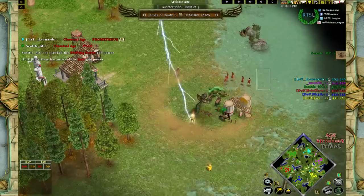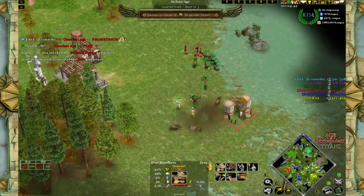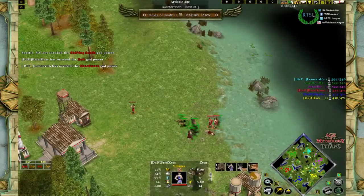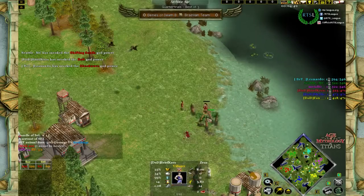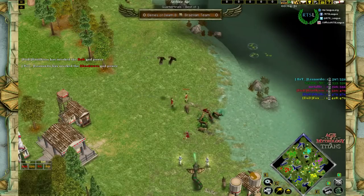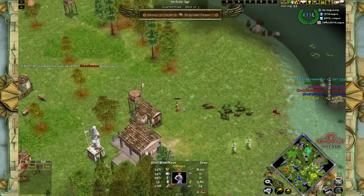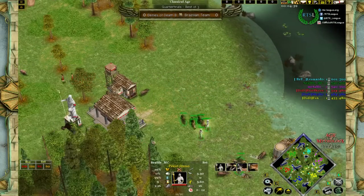Shifting sands are happening on the left side — not on the north, but hitting the opposing player, forcing his villagers off food. With a shockwave following, that results in one dead villager, then a second, and quite probably a third if the micro is done properly. Those villagers had some pretty bad pathing problems, but one got away — so no luck for Seattle here.